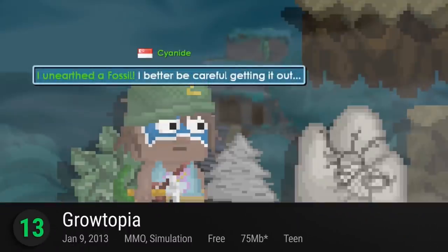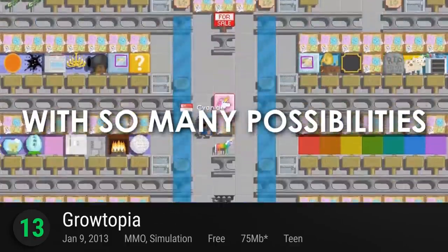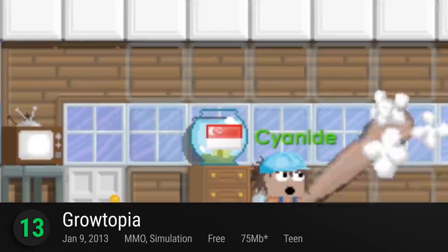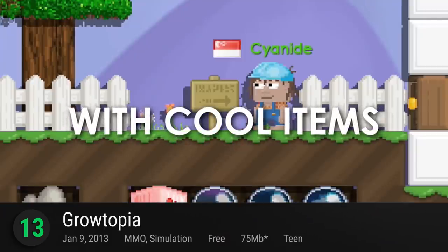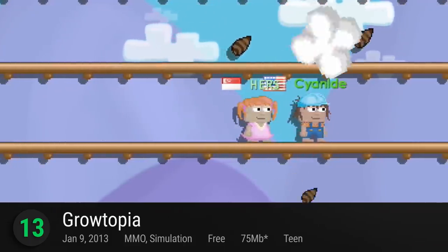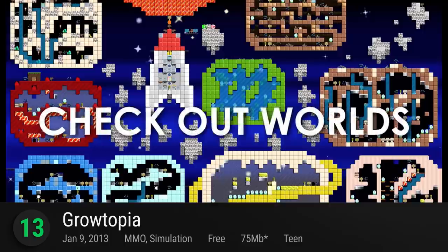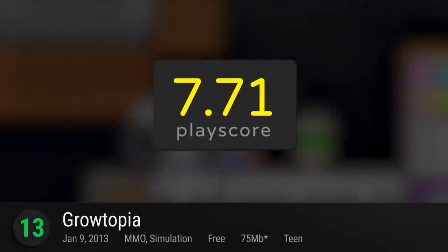Number 13 is Growtopia. No, this is not another Minecraft or Terraria clone — it might be even bigger than the two, at least when it comes to open exploration. While it's not a seamless world to roam around in, Growtopia offers thousands upon thousands of hub worlds for players to explore, decorate, and create. Doubling as an MMO, be warned there might be some issues of griefing and even theft. But as a brick-breaking, dog-eat-dog world for creative expression and friend-making, it has a PlayScore of 7.71.